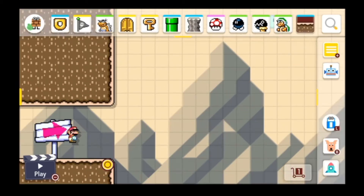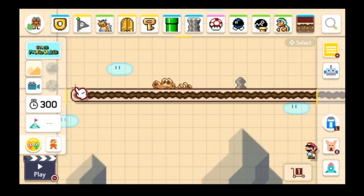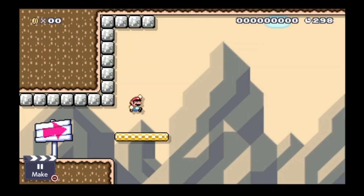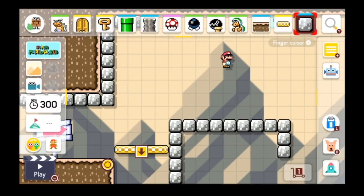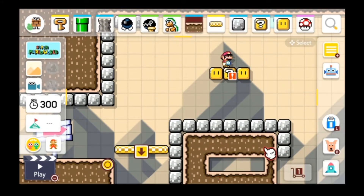First things first, how do you make a level that leaves the player's brain as quickly as they finish it? Well, the answer is to just make it kind of bland. I don't mean to make it a big, long level with nothing in it — that is just not fun, not bland.